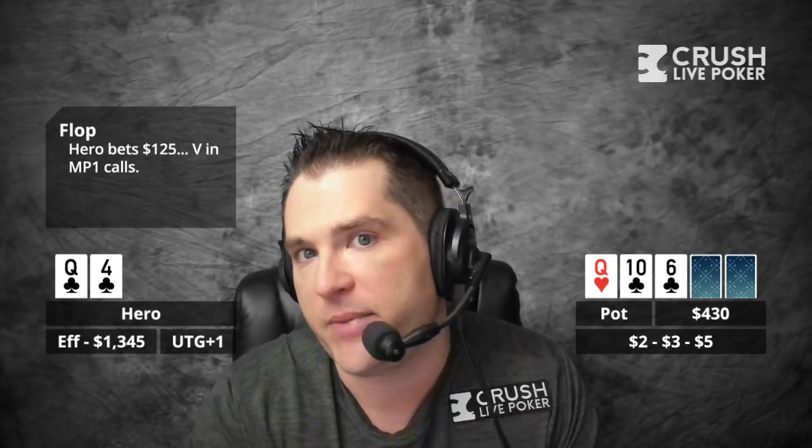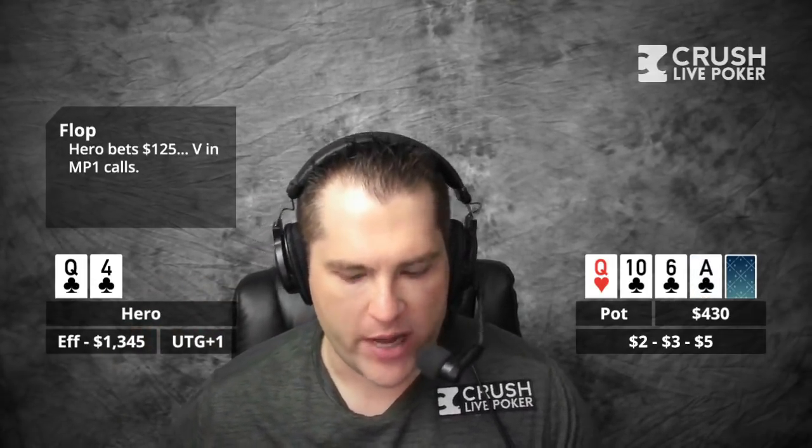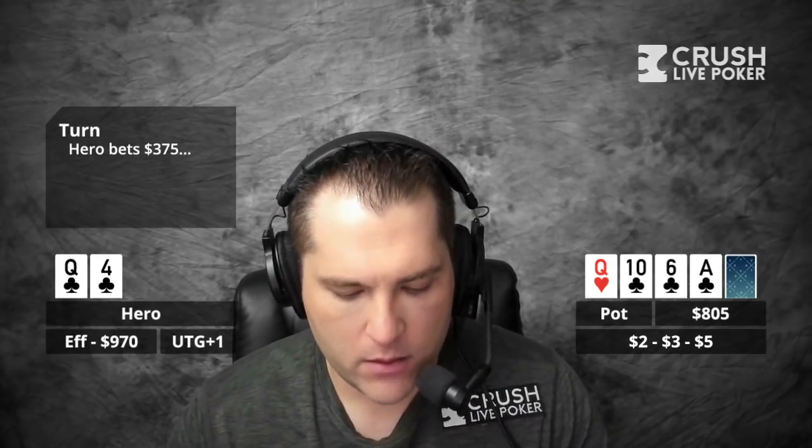So villain calls and folds all the way around — villain's in MP1. The turn card comes the ace of clubs, so we make the second nut flush. And I lead for $375. The pot is $430 and you lead for $375? That seems pretty large. A queen should fold — you're just trying to get value from lesser flushes and straights like King-Jack?